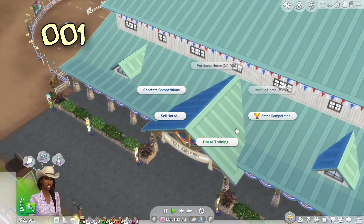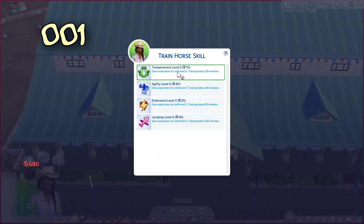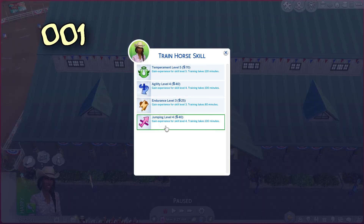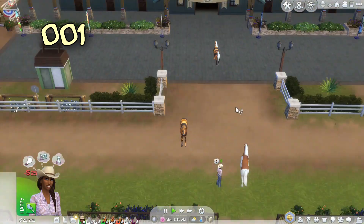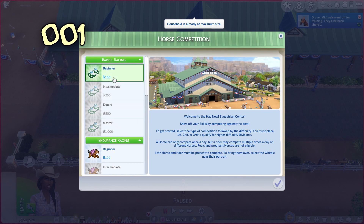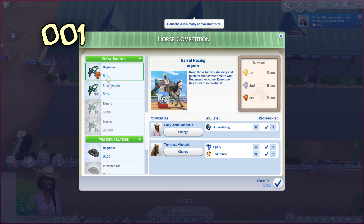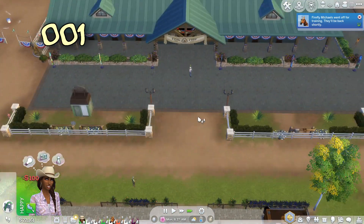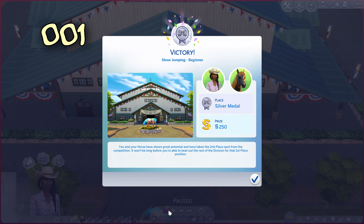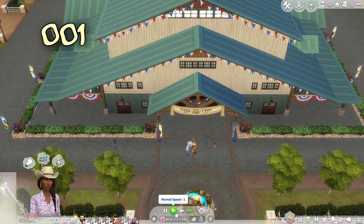We're going to send Drover straight off for training. Firefly, you can head off, and so can Persimmon - let's see if we can get them in competitions today. Tempest isn't in a really good mood though. We've got bronze for show jumping but our jumping's not too bad. Let's see how we go - silver! That's not what I wanted. I might have to send Tempest off for a little bit more jumping training - we needed that gold, baby.